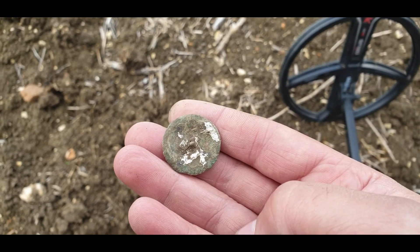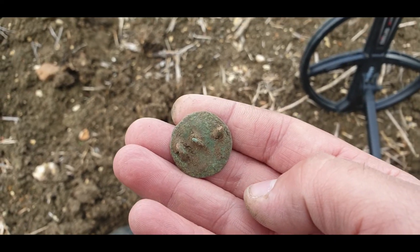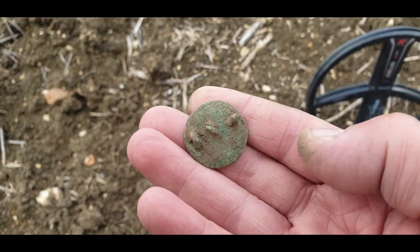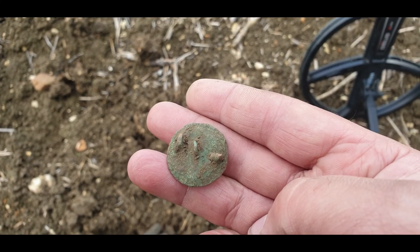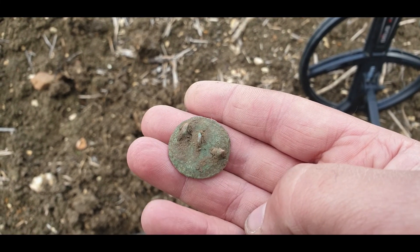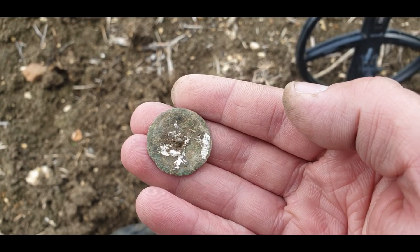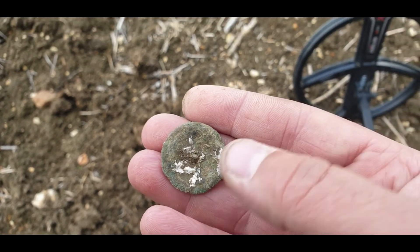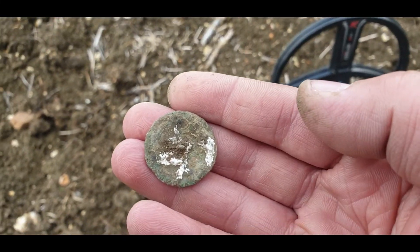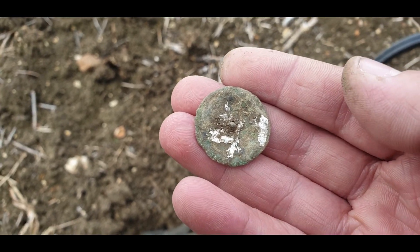Yeah, that's the best I could do with that one really. It could be some sort of groat, I don't know - I'll have to try and get it ID'd. It's got three bits on the back layer, so it makes me think it's not just a normal button. It's very green, a bit of silver gilding on it. So it could be some sort of brooch or something. I've got a massive black cloud about to come over me so I'm probably about to get soaked.